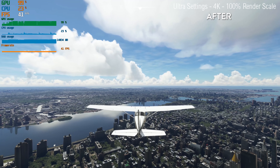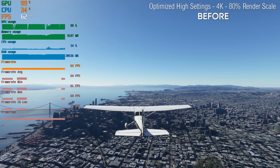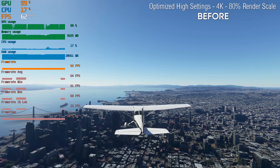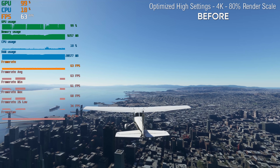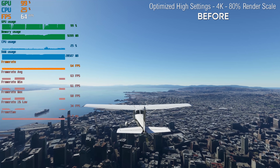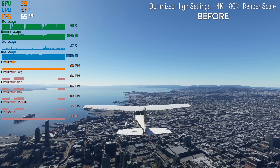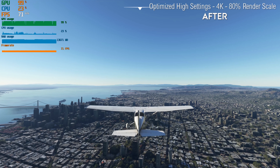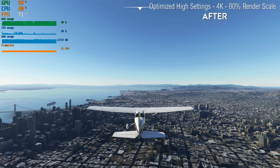So that was New York, and you can definitely see that if we don't push too much into Ultra settings and try to stick to high settings with a render scale of 80, we're getting a pretty significant performance increase. Moving to San Francisco, the scene is quite different — not quite so many skyscrapers. With clear skies, we're getting 61 to 63 frames per second flying right over the centre built-up area. With SIM Update 5, this improves dramatically, bringing us up to 71 frames per second — closing in on a 15 to 20% increase.